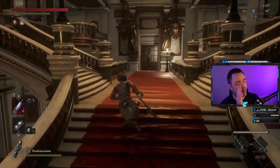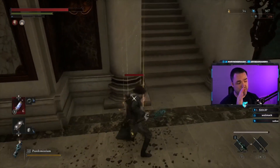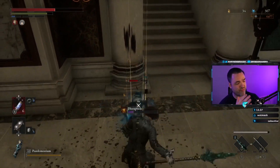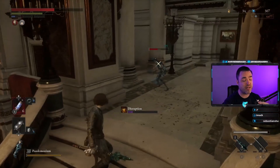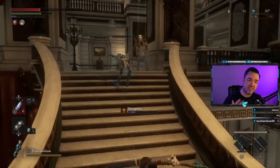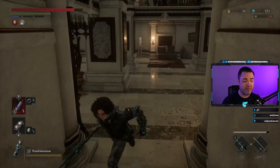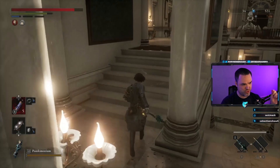It's DryBear. Today we're going to talk about the Lies of P weapon system. We'll go through how the weapon system works with separating blade from hilt, how the boss weapons work, how the cranks work to update your weapons, and how they scale off the stats in the game. If you have any further questions or comments, you can drop by my live stream — I'm live every day on twitch.tv/DryBear.